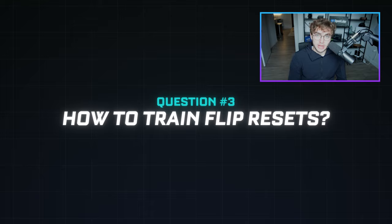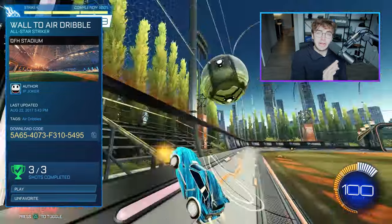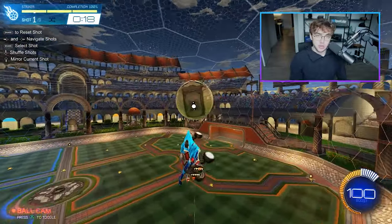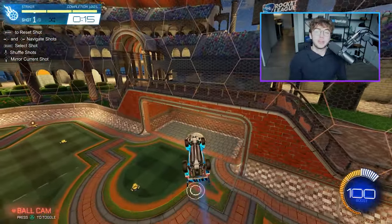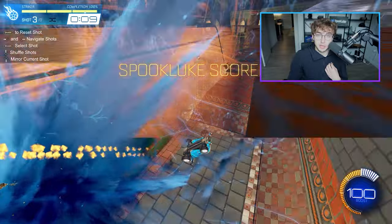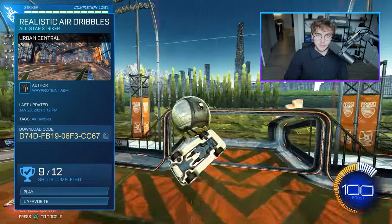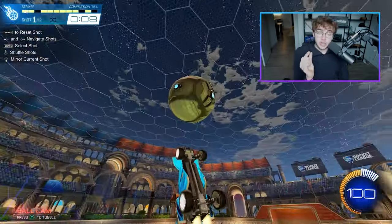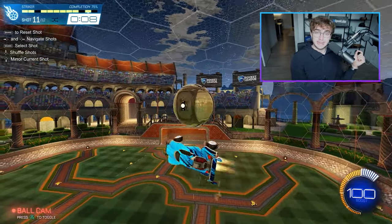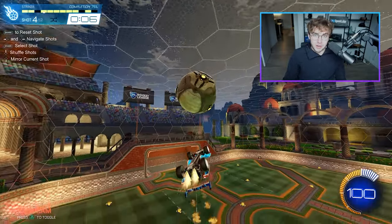What are the best ways to train resets? The top training pack is wall to air dribble by IP Joker — start with this to learn the setup and get resets consistently. Once you're climbing toward Champ or Grand Champ and want to apply flip resets in game, I recommend free play or my new favorite pack: Realistic Air Dribbles by Way Protein. This pack gives you setups starting slightly off the wall or even from the ground into air dribble, and learning these awkward setups will make you much more dangerous and create more scoring opportunities.